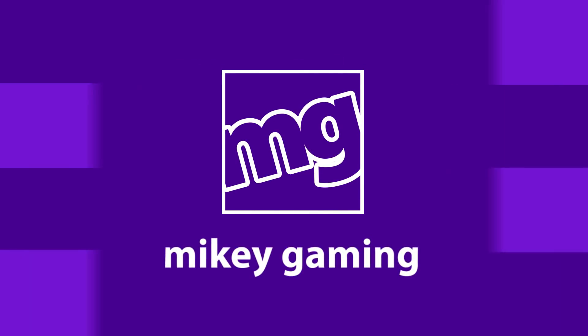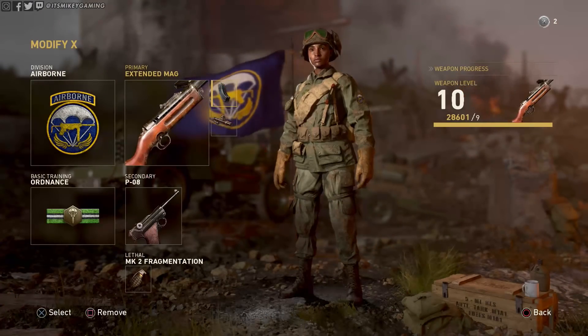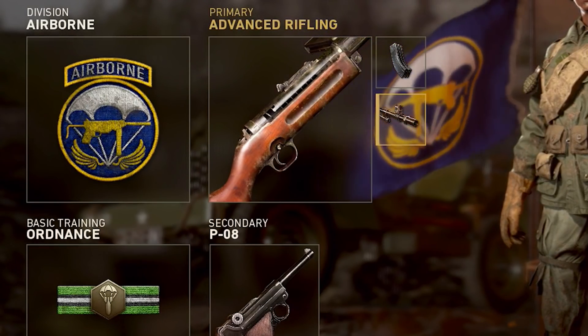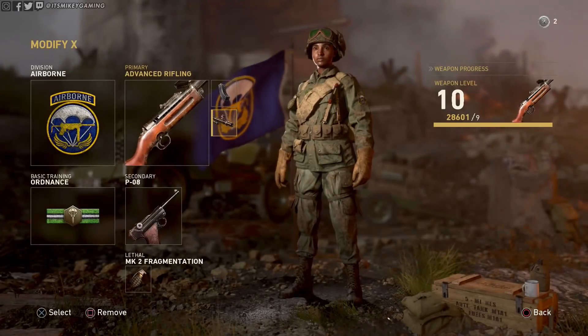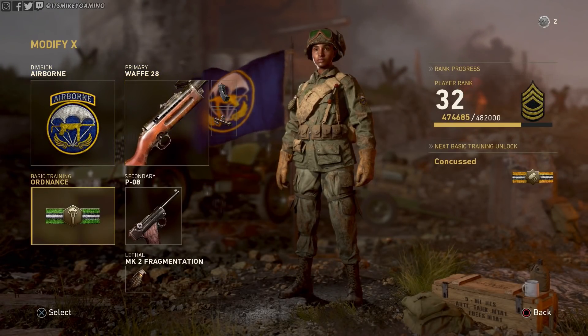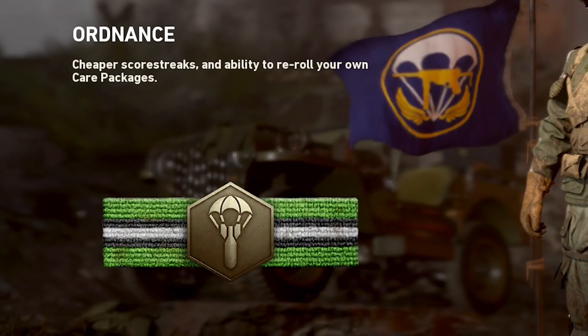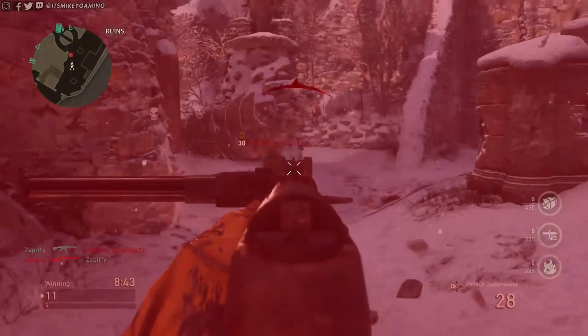Hey, it's Mikey back again with some Call of Duty World War II. Today we are using the WAF 28 Extended Mags Advanced Rifling. Basically, that gives it more range, and what is fast becoming my favorite perk: Ordnance — cheaper scorestreaks and the ability to re-roll your care packages.